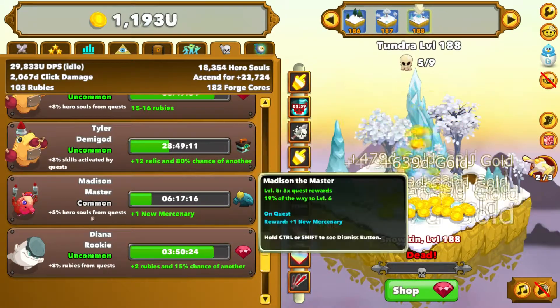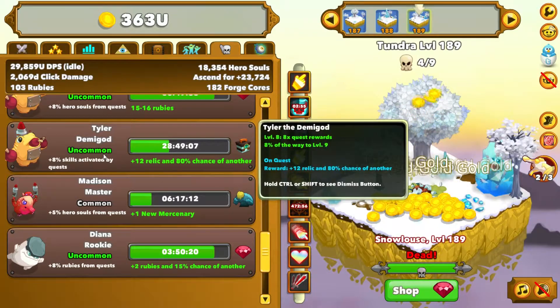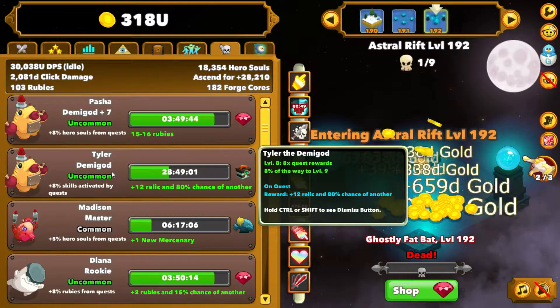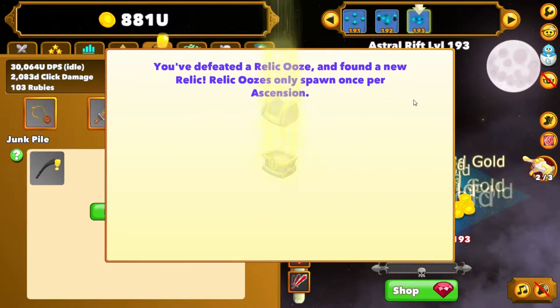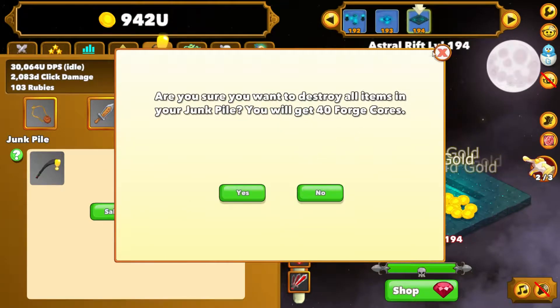We got pretty good — five to eight I'd consider average, eight is getting pretty good. That's when they get to demigod status and become fairly valuable. Pasha, I'm so hoping. Let's see what our relic is. Complete crap — goes up by ten. That's our last one. Awesome, making some forge cores. So we got some decent forge cores, which is nice.